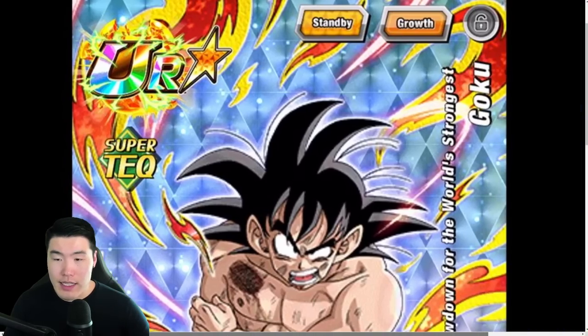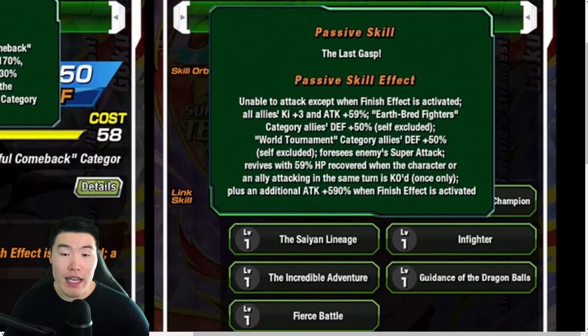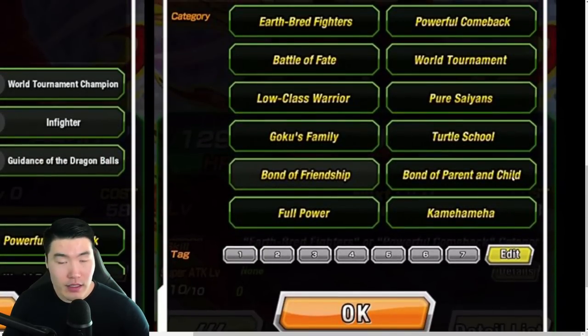As far as the Standby skill goes, you will become this Goku in Standby. He has the same leader skill, but his passive is unable to attack except when Finish Effect is activated. All allies, Ki plus 3, Attack plus 59% — which is amazing. Earthbred Fighters category allies, Defense plus 50%, self-excluded. World Tournament category allies, Defense plus 50%, self-excluded. For Seize Enemy Super Attack — revives with 59% HP recovered when the character or an ally attacking in the same turn is KO'd, plus an additional Attack plus 590% when Finish Effect is activated. So essentially, he's a support unit, but you want him to die to activate that Finish Effect.